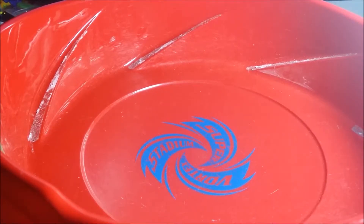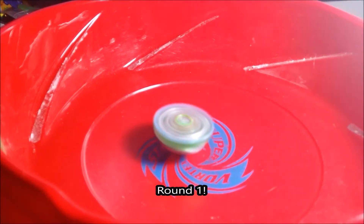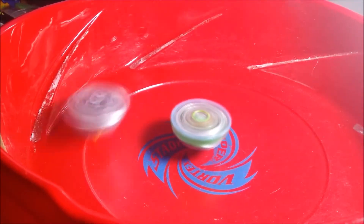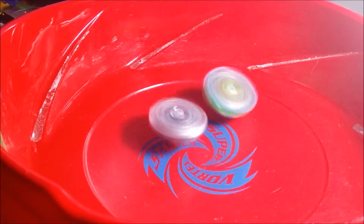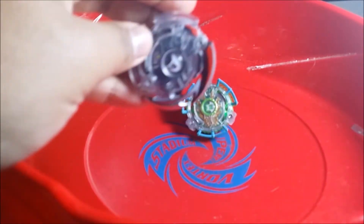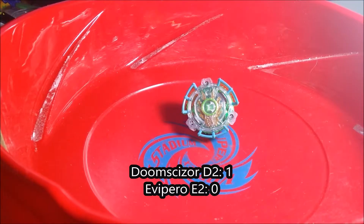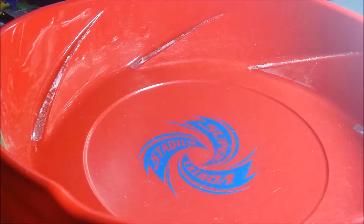Alright, round one is starting now. E2 is a stamina type Bey and Doomscizor is an attack type, so let's see how it goes. Doomscizor wins with a first knockout — he now has one point. E2 doesn't have anything.